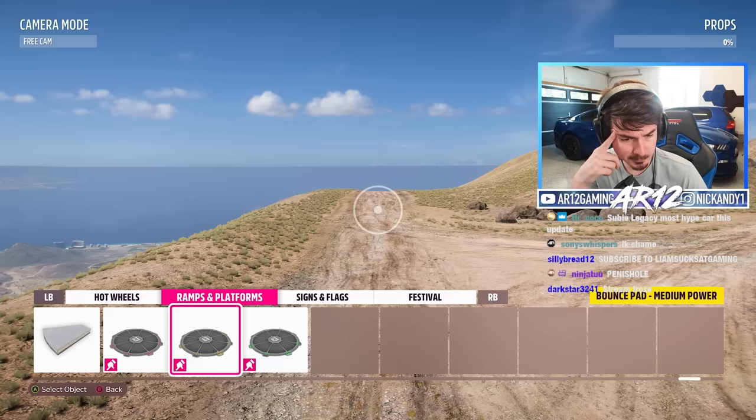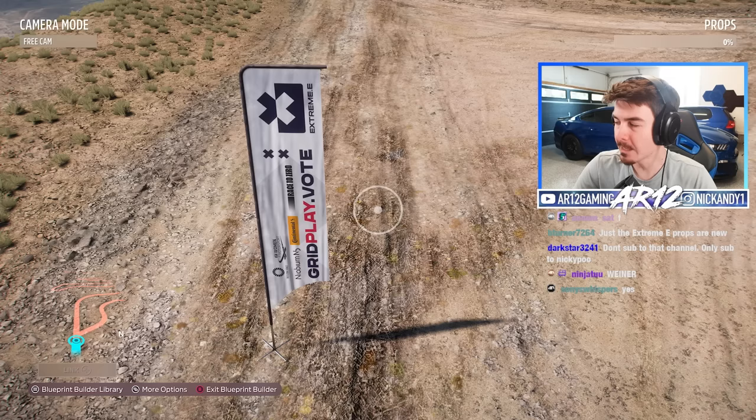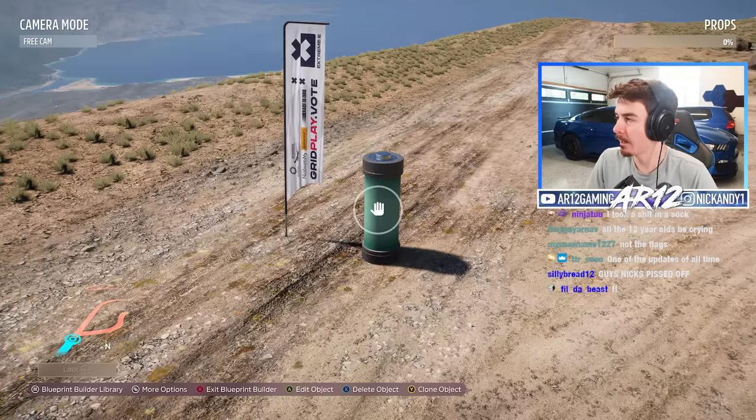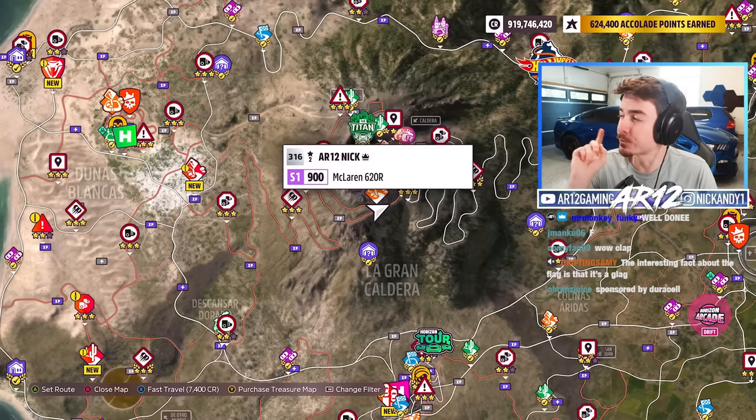Let's quickly jump over to the event lab and see what some of the new updates are. There should be some new props in here hidden away — let's see if we can spot some of them. These are the brand new Extreme E flags. There's the battery as well. New props for the event lab.